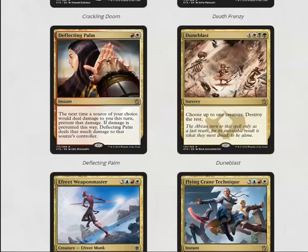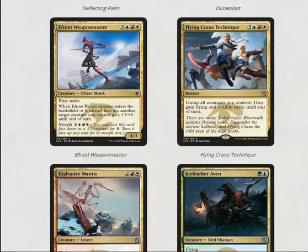Dune Blast: if you get to cast it — turn seven is not unplayable for limited — it can be a very strong effect. You basically say 'I'll keep my 4/4, kill everything else,' which is fine.